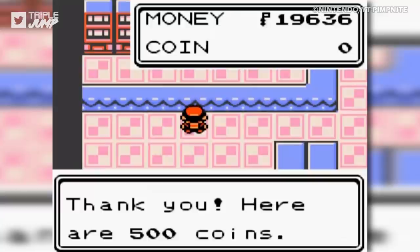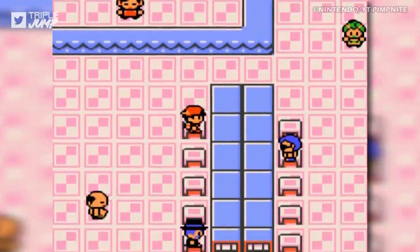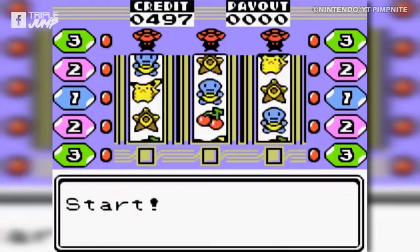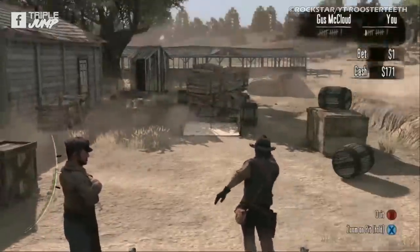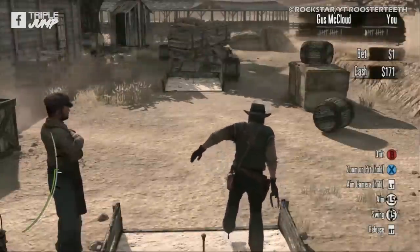It goes without saying, then, that it really is a splendid treat when you drop your hard-earned pennies on a great video game and then find that it also contains a smaller, but still brilliant game within it. For this list, we're looking at the minigames or side games included with our favourite titles that really are the cherry on top of their respective Digital Sundays.